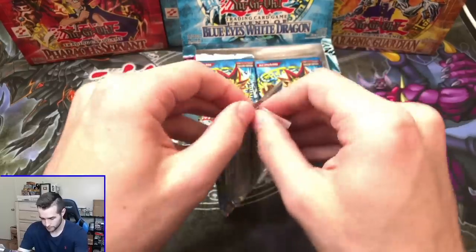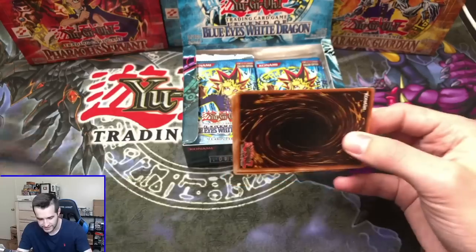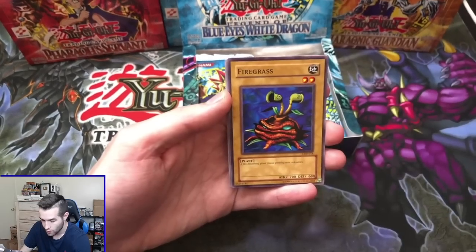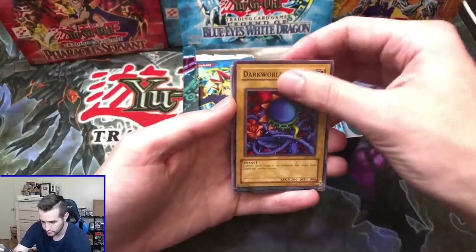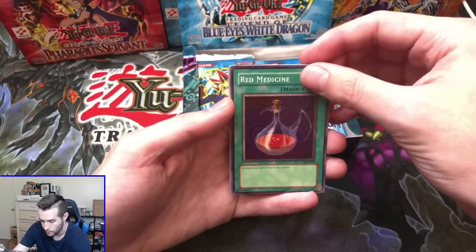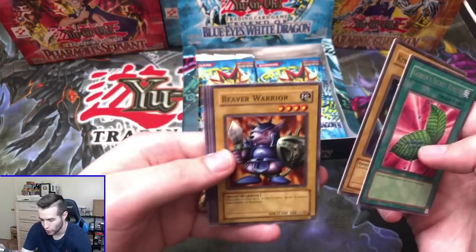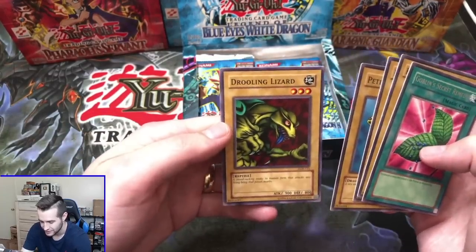Legend of Blue Eyes. For those final packs, you can keep them sealed or have them opened — the incentive packs, whatever you guys want. Here we go. We got the Mammoth Graveyard, Firegrass, Dark World Thorns, Red Medicine. Are we going to go back to back? Are we going to pull another foil? Goblin Secret Remedy — just a rare. We got the King Fong, the Beaver Warrior — the legend himself — Petite Dragon, and Drooling Lizard. Yeah, you just hate to see that guy.